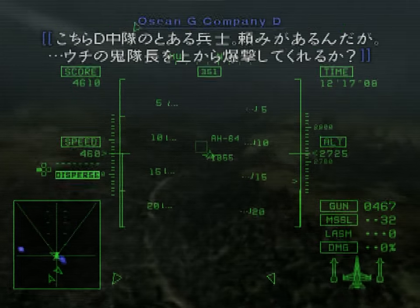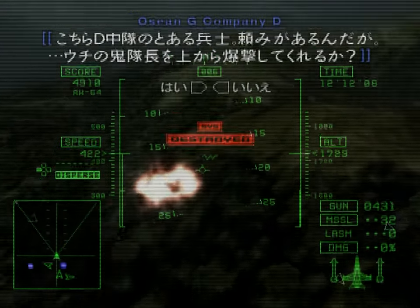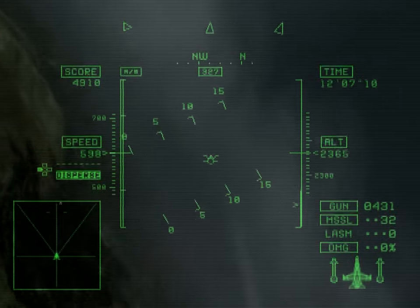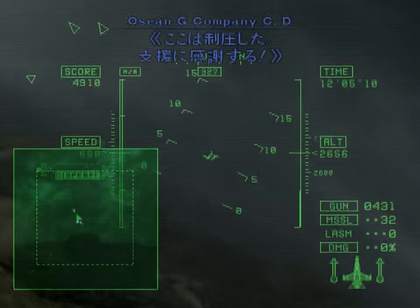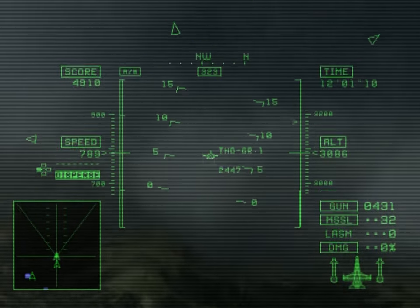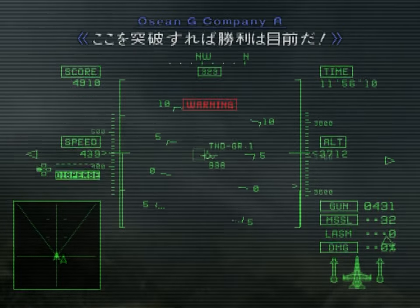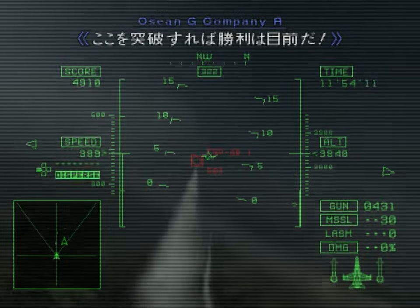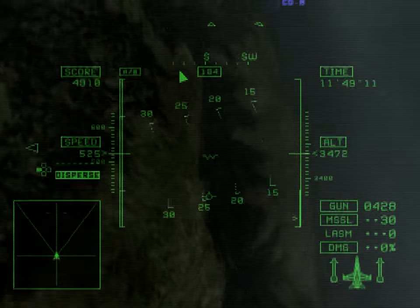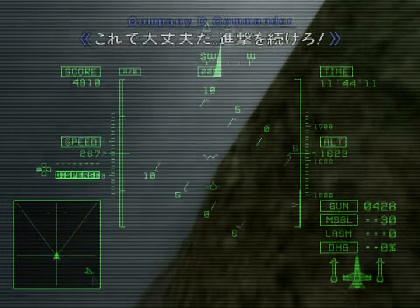This is Company D — I have a favor to ask. Could you bomb our monster of a captain from the air for us? Great, I'll send you the coordinates! The area is secured! Thanks for the support — it's kinda nice to have friends down below! Three bunkers remaining! If we can get past here, victory's just a hell away! Continue the advance!